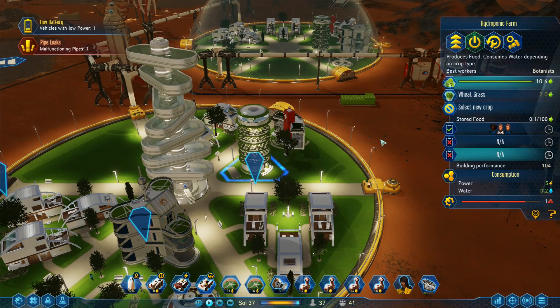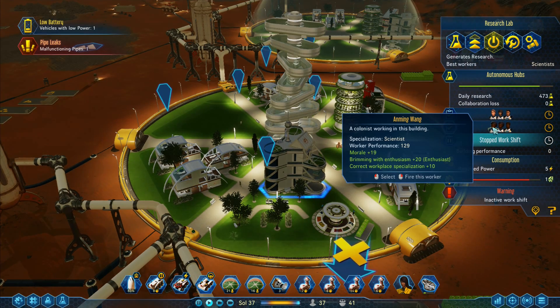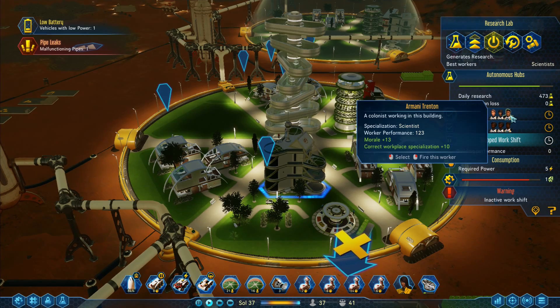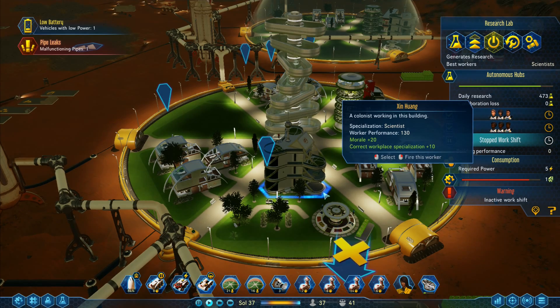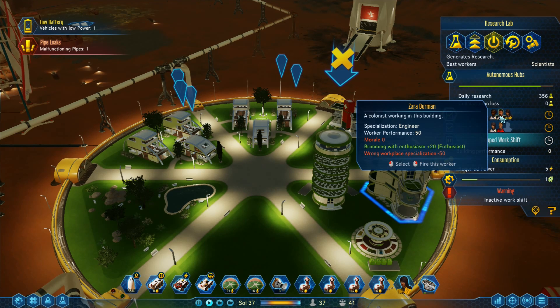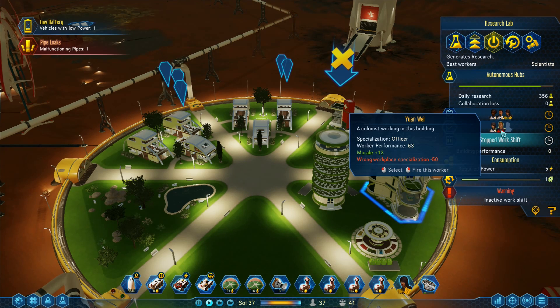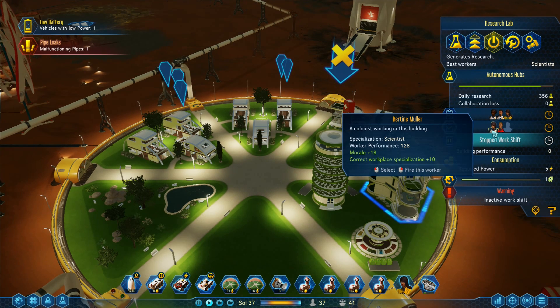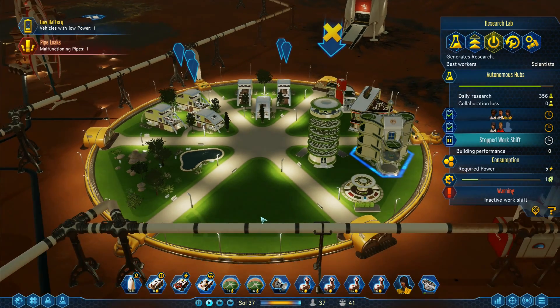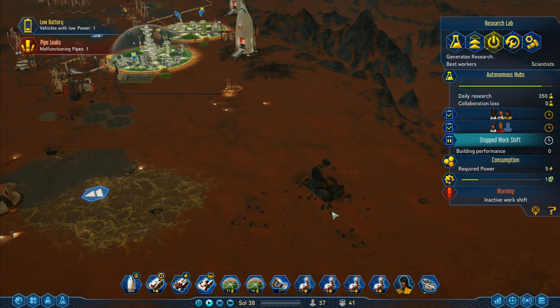I'm not going to do very much on increased workloads just because I don't want to take too many chances. Morale minus 10 there, morale plus 19 as a scientist, plus 16, plus 13, plus 10. A lot of happy people working there, very pleased to be there. This one up here: plus 31, zero — we've got an engineer there, morale zero, brimming with enthusiasm plus 20, wrong workplace specialization minus 50.